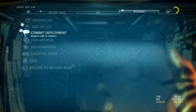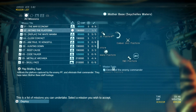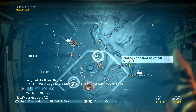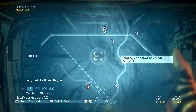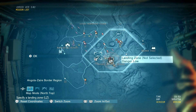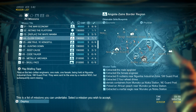Now I'll get into the bulk of the guide, which is infiltration. Most missions, once you pick them, will have a set of landing zones. Generally you want to go with the low-danger zone. Some missions like C2W can be completed with high-danger zones and you can find guides for that elsewhere. For this demonstration we'll go with a mission where we just have to rescue two people.